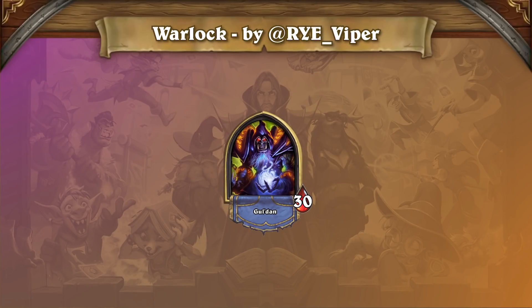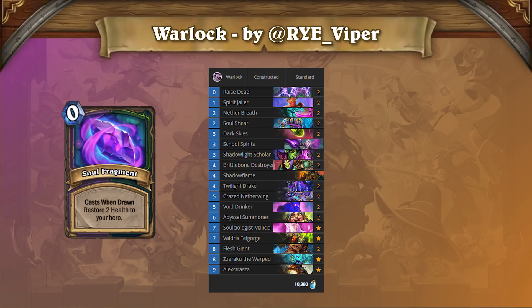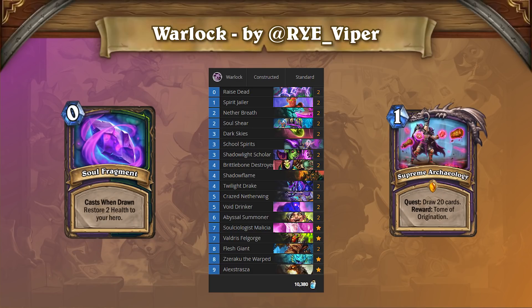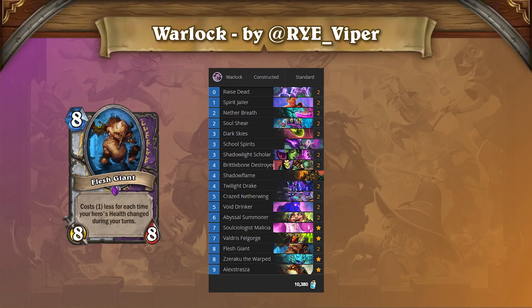Warlock wasn't the most popular class on the first day of the meta, but there were still several people who were successful with it, including RYE Viper playing this Soul Fragment Control Warlock. A few other players also succeeded with more aggressive Soul Fragment Warlocks, and there was even a bit of Quest Warlock hanging around. It is tough to say what Warlock's place in the meta looks like going forward, but one thing worth noting is that Flesh Giant has been one of the coolest new tools in the expansion, and seems very powerful in every Warlock archetype.